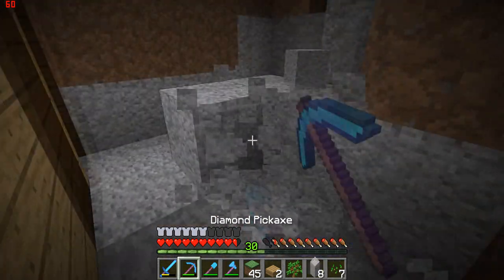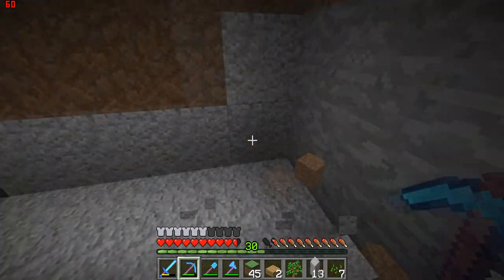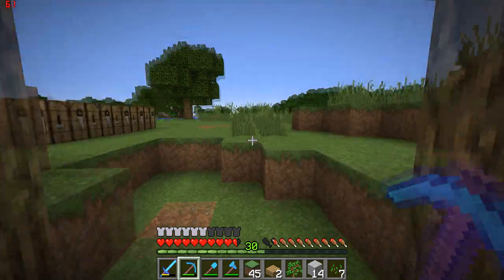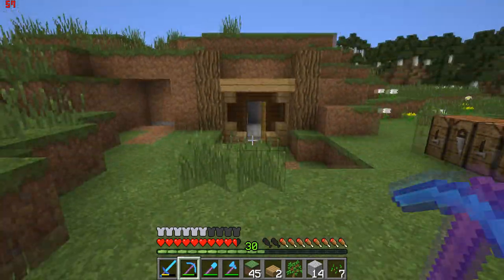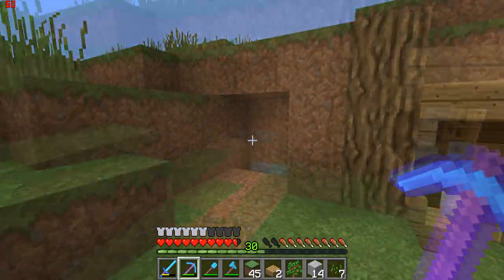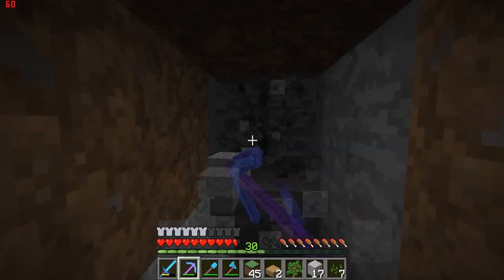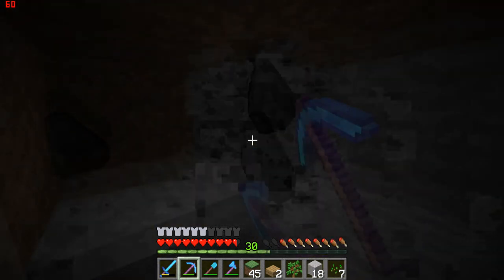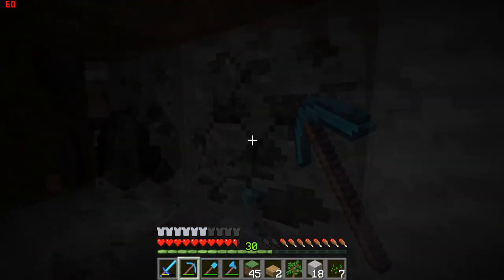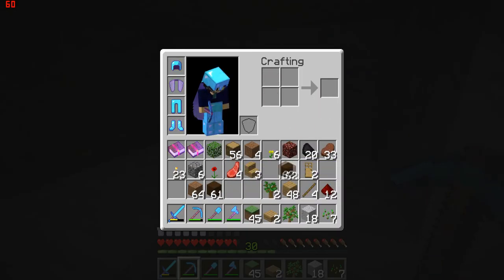With hobbit holes they're normally one level and they don't have much room to them, but as you can see I clearly want this one to have a little bit of a loft design. Oh lovely, a bit of coal — thank you, I'll happily take that!